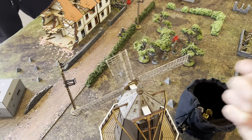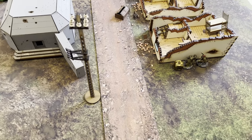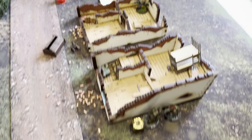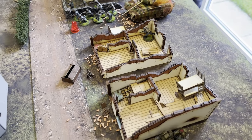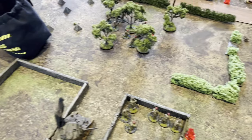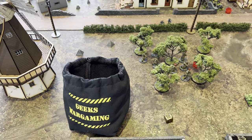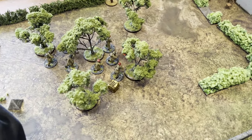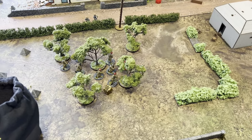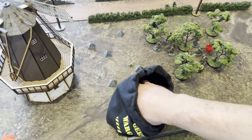Another British dice — I put it on the PIAT team, issued a run command, and they've run from the edge of the bunker across to a position away from that objective. Another British dice — I went to put the advance order on these guys but with minus 37 pin markers it's a little bit hard to pass and they have failed morale and gone down.